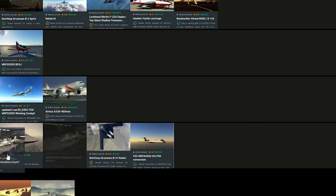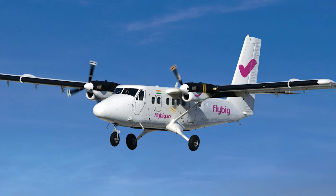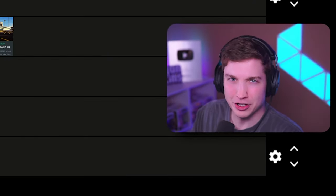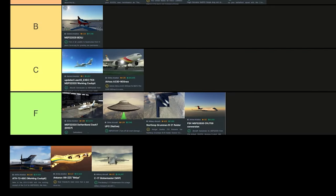Now the DHC-7. DHC has a lot of cool short takeoff and landing planes. Unfortunately, this freeware DHC-7 is horrendous. It's a very strange freeware plane. I don't know if it's been updated since last time I used it. So I'm gonna put this F tier, but we'll put it at the front of F tier because it's not as bad as the others.